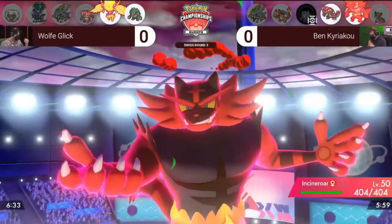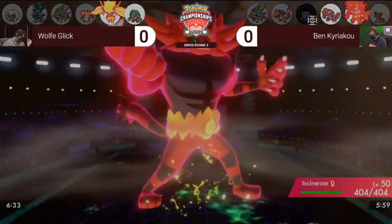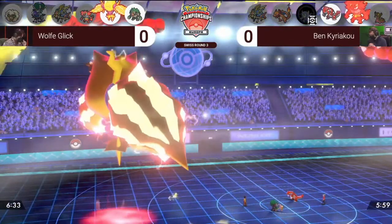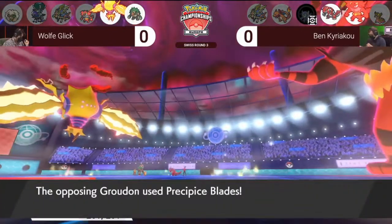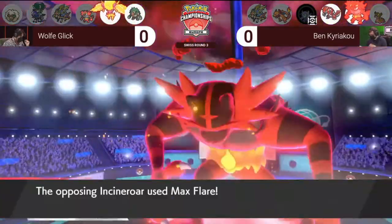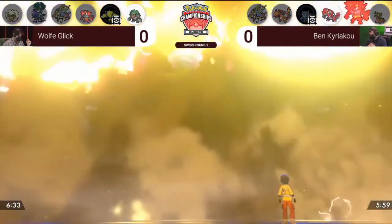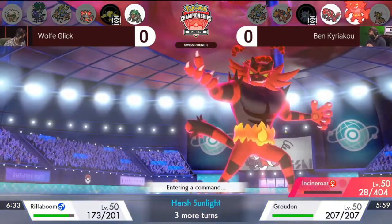Ben going for the Dynamax Incineroar — love to see this, a very powerful Pokémon ready to deal destructive damage. Regieleki goes for Max Lightning — no longer has the Electric Terrain but still does a phenomenal chunk of damage with a critical hit. Regieleki is absolutely on fire, doing so well with big damage and getting that Electric Terrain back on the field. Groudon goes for Precipice Blades this time and finds its mark on Regieleki, but thanks to being in Dynamax and that Intimidate it's able to survive. Incineroar goes for Max Flare targeting Regieleki, wanting to remove the damage dealer from the field.